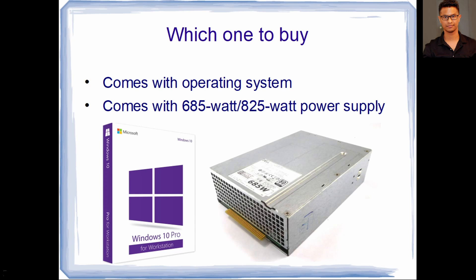Whenever you're buying this computer, there are so many versions, so you have to look for the perfect version. These computers come with either a 425-watt, 685-watt, or 825-watt power supply. You want to look for one that has at least a 685-watt power supply so you can do a GPU upgrade. You also want to get one that comes with Windows 10 Pro — it normally has a sticker at the back. The Windows 10 key is already attached to the computer's hardware, so you just install Windows without a key and it will be automatically activated when online. No need to pay for an extra key.